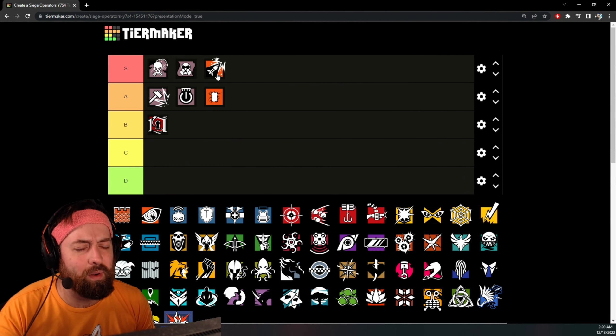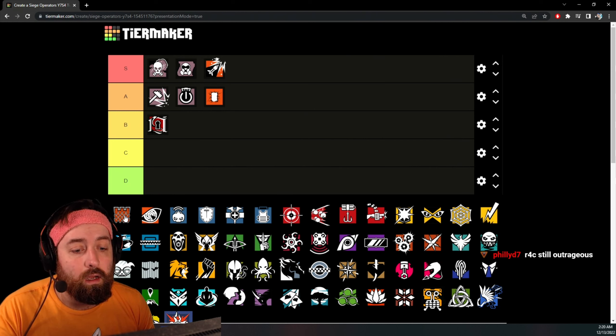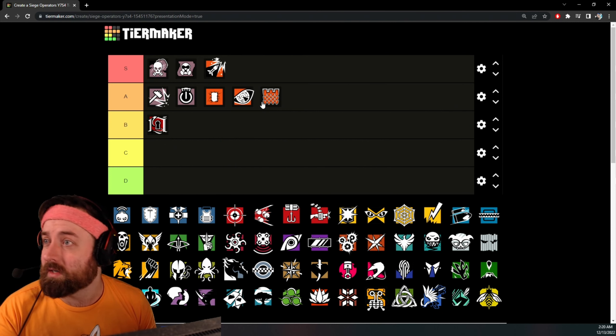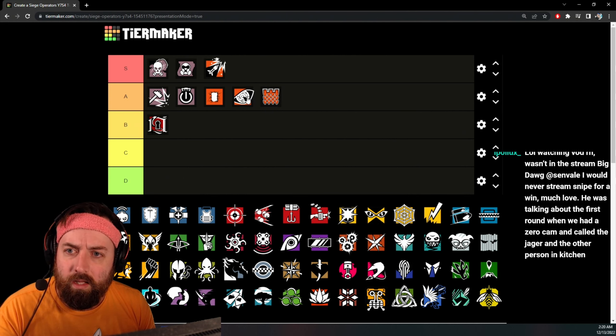I couldn't put Ash with Thermite — no way. Castle — you have the 1.5 scope on the UMP. I'm going to put Castle at A tier. For defenders, the 1.5-scoped UMP is extremely powerful. The only downside is the fire rate is a little poopy, but damage is good, very stable, and you can almost snipe people with that 1.5 scope. I personally think A tier, could be B tier.